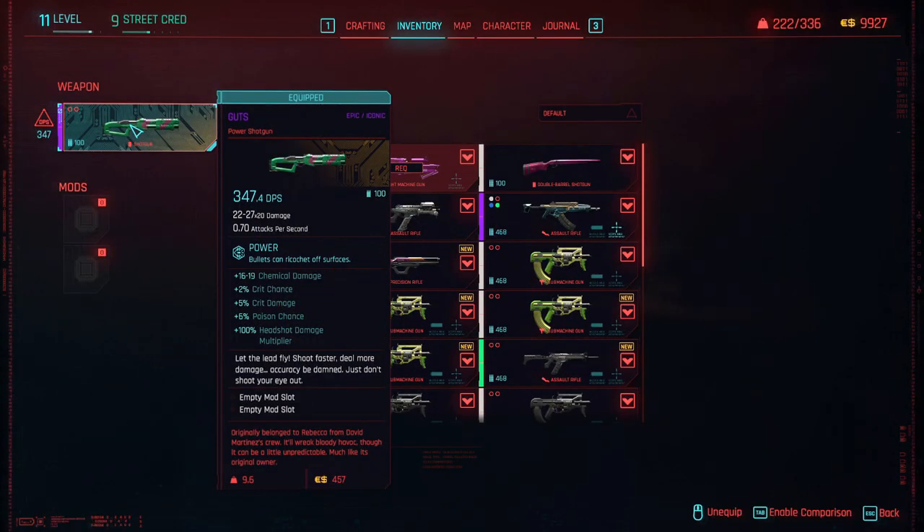There we have Rebecca's shotgun. At the moment, it is an epic iconic with 347.4 DPS. We've got chemical damage, crit damage, poison chance, and a headshot damage multiplier, as well as two slots. It's a pretty awesome weapon and I definitely recommend picking it up.